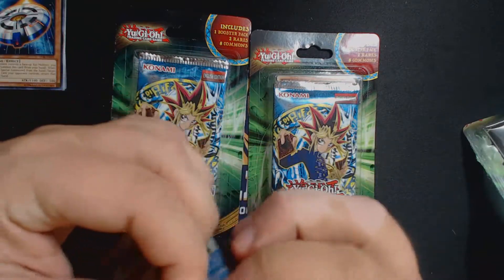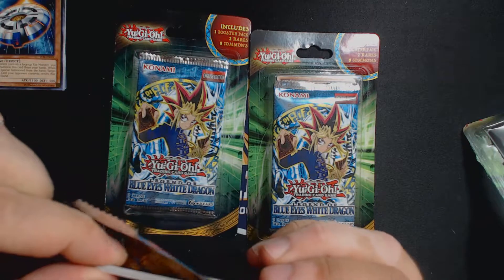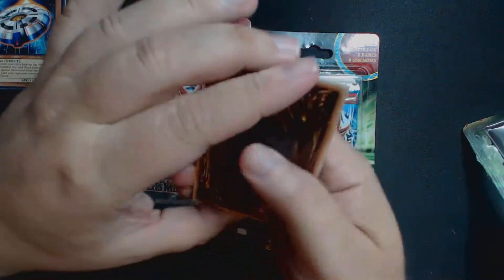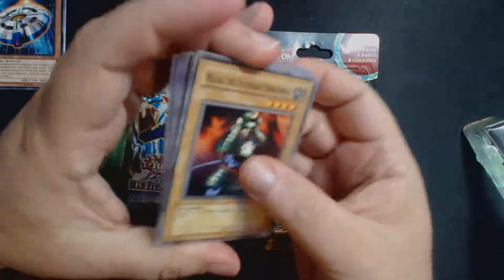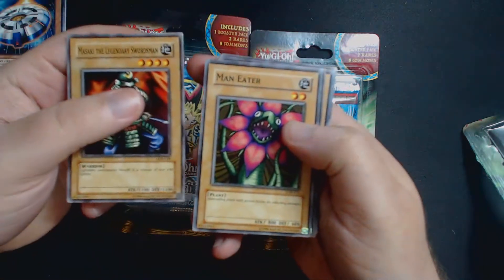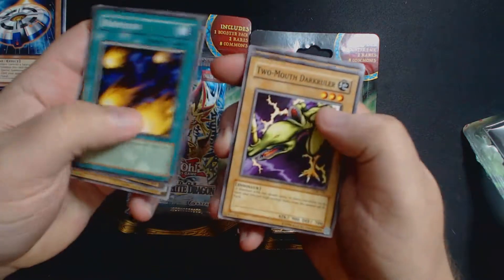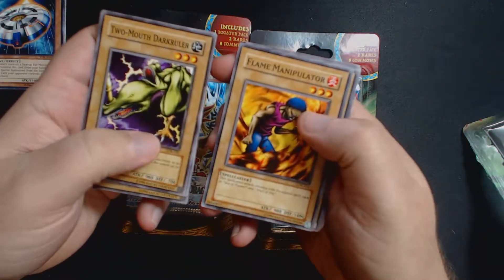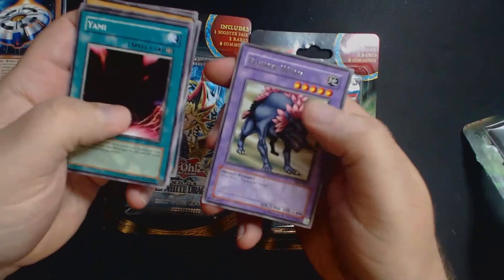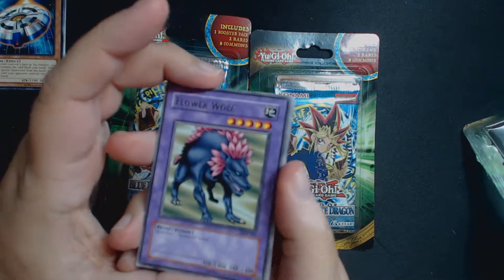Let's get to this blister bag. And if we could get some more Zodiac or another Super Rare, that'd be really neat. We do four cards. We've got a Masaki the Legendary Swordsman, a Maneater, a Hinotama, a Two-Mouth Dark Ruler, Flame Manipulator, Dark World Thorns, Ray Temperature, a Yami, and a Flower Wolf Rare. Very cool.